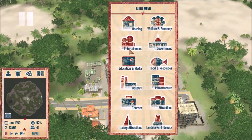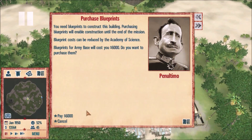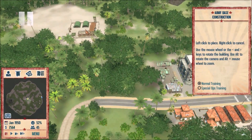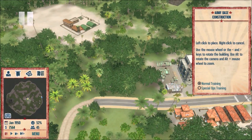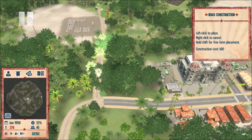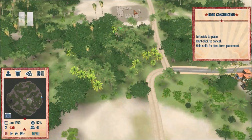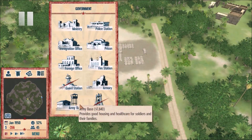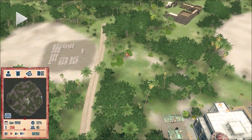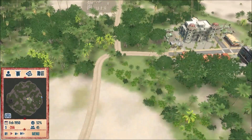Here it is — army. We're gonna buy this blueprint because we have the money for it and we're probably gonna build an army base right off the bat. We're gonna rotate it and put it right here — this is gonna be our army area, this is where all of our army stuff is going to be. Actually wait — we don't have the money. We're in the red already. That's just a perfect start.